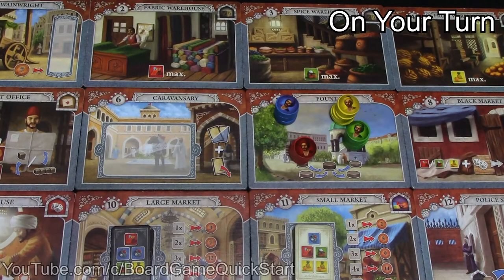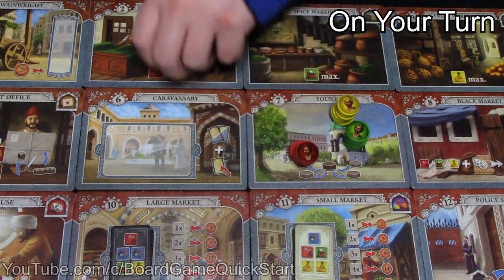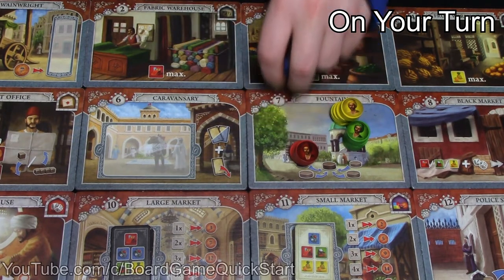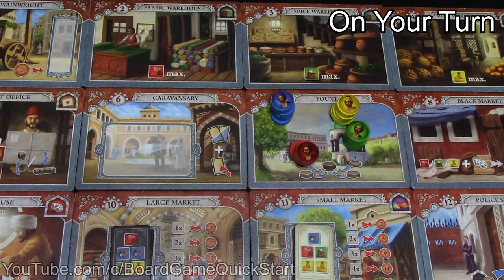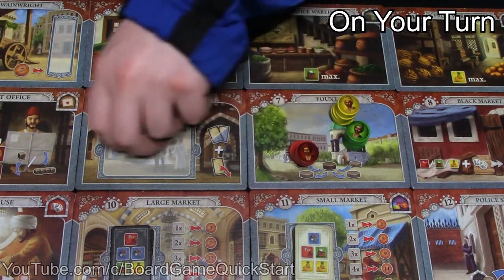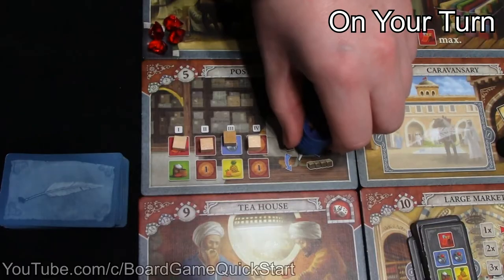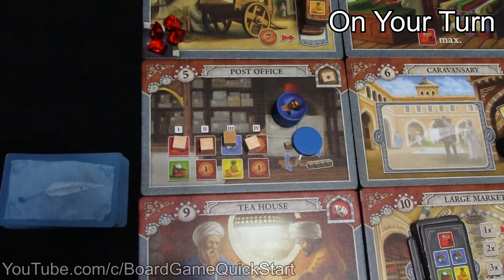On your turn, pick up your merchant token along with any assistants currently stacked underneath it, and move either one or two spaces. You can only move left, right, up, or down — not diagonally — and you can't move back to the space you just left. On the new tile, if you wish to perform that tile's action, you will either drop off an assistant or pick one up that you left on a previous turn. When you've done this, your turn is over and the player to your left takes their turn.